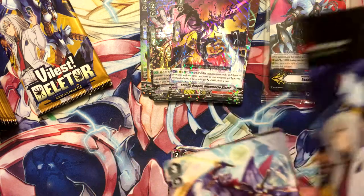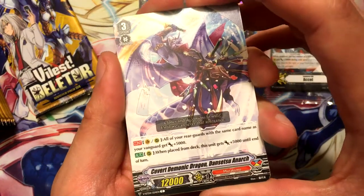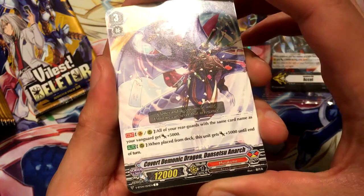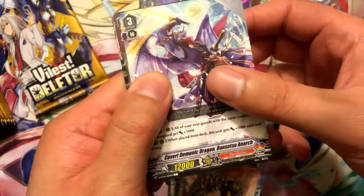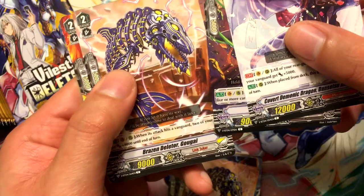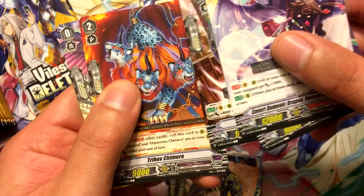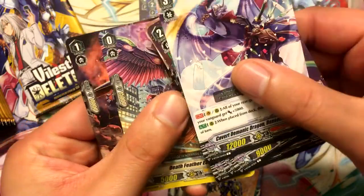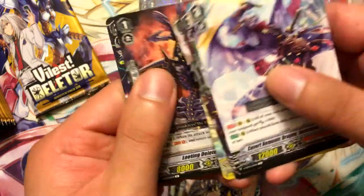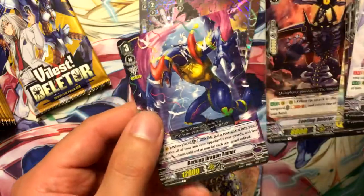I don't think this set can do double Vanguard Rare, but I can only hope for the best. Convert Demonic Dragon Dunsecu, Zoo Anark - I think that's how you say it - Awful Nail, Brazen Deleter Gal Guy, Trihex Chimera, Death Feather Eagle from the trial deck, Looting Deleter Gunneck, and Barking Dragon Tamer. He looks really cool.